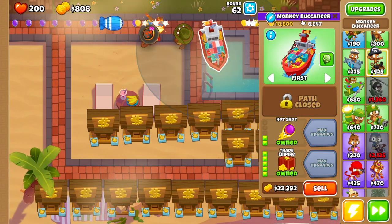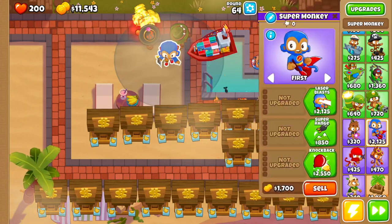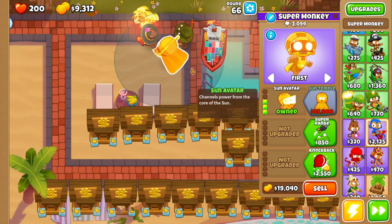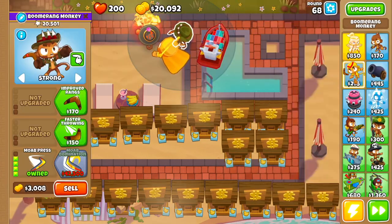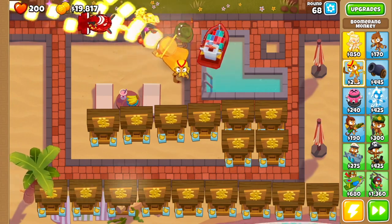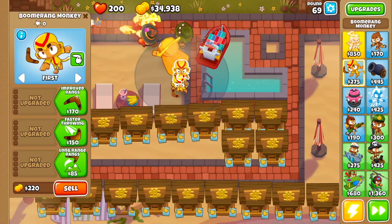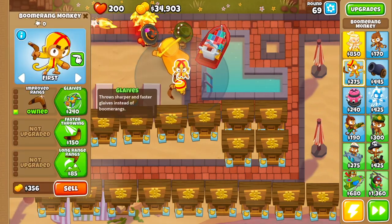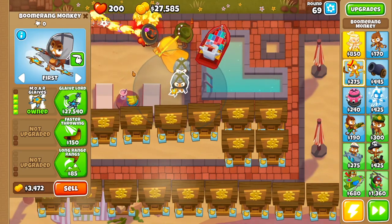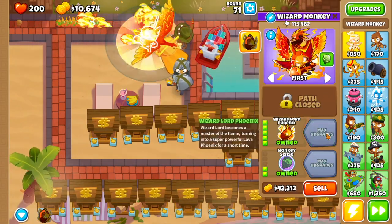At least 17 monkey banks. At this point you're gonna get trade empire for the monkey buccaneer. Then we're going to drop a super monkey right over here — we're gonna get laser blast, plasma blasts, and then sun avatar. Then we're going to get two more boomerangs: one right here and another one just under it. Make sure when you're placing them they're still within range of the super monkey. For both boomerangs we're going to go improved rings, glaive, glaive ricochet, and more glaives.